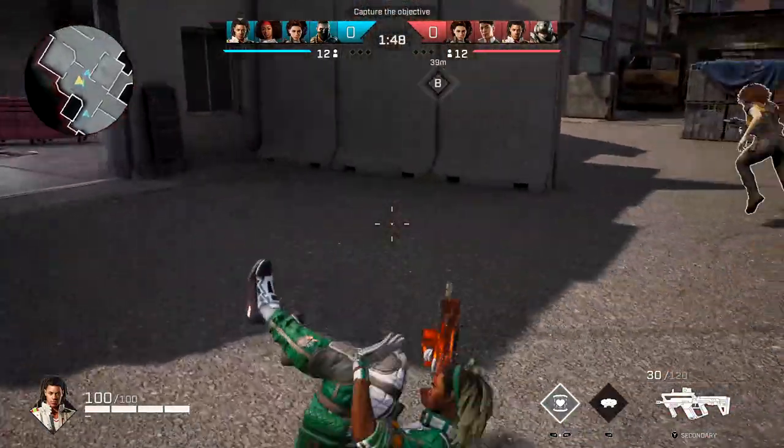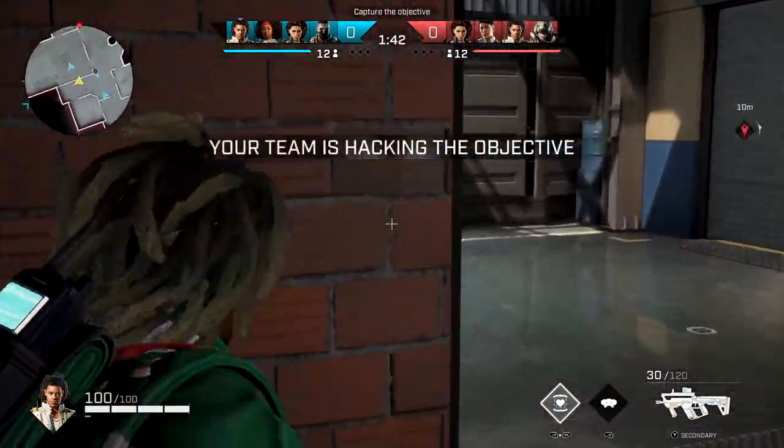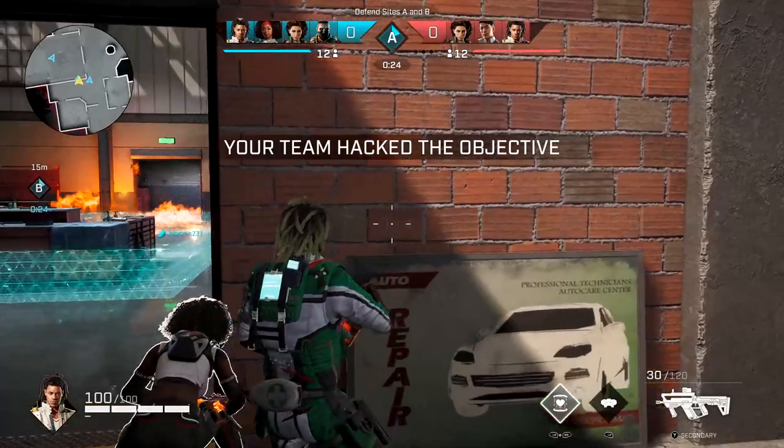What's up people, it's the Corsair coming at you with a quick Rogue Company update. Today I want to talk about some of the hot fixes that just got added in the game, the new character Dahlia and when she's dropping, ranked and when it's dropping, and also the new skins that are supposed to be out tomorrow. So let's go ahead and jump right into it starting with these hot fixes.